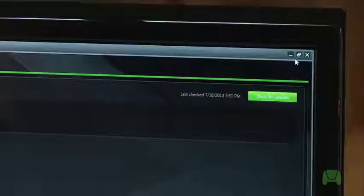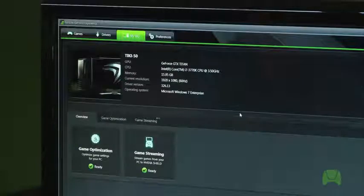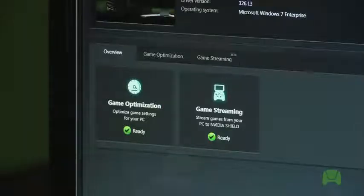Now what we want to do is open GeForce Experience. We'll click on the My Rig tab, which is going to be in the upper left-hand corner. Once we're there, you'll see an overview section, game optimization, and game streaming. As you can see, this PC is ready to stream some games.